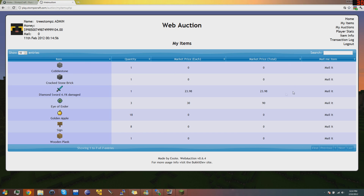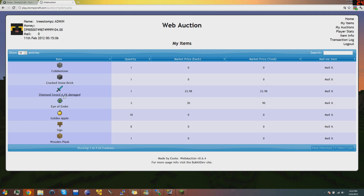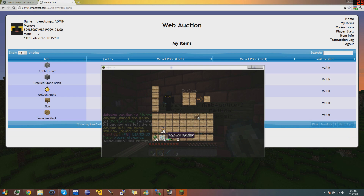If you buy an item, it goes to My Items — you have to go to My Items and then hit Mail It. So I'm going to mail the Diamond Sword and mail the Eye of Enders, and then at the Withdraw sign in-game, right-click — boom, got my items.